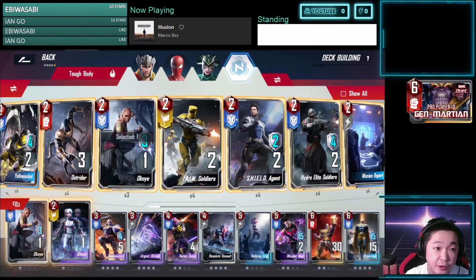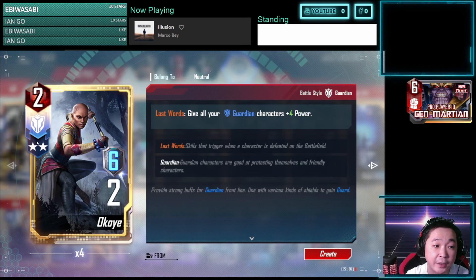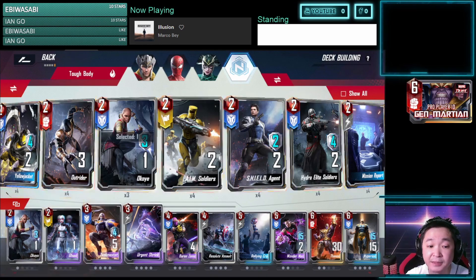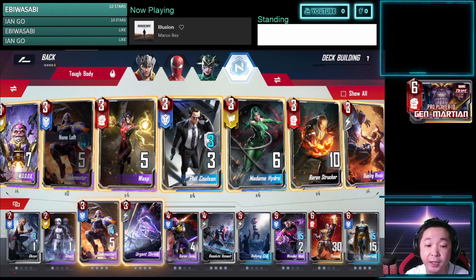In the neutral deck we have Okoye. Darth Plato uses four Okoye, but I can't make her die first to trigger her last word ability, which gives plus power to all Guardian units. So I'm only using one. Taskmaster is also a good card — his Invocation ability gives plus 4, plus 8, and plus 16, and can easily reach 100 or more power with the right setup. Urgent Shriek is here since we'll be rushing to shop 6 in later games.